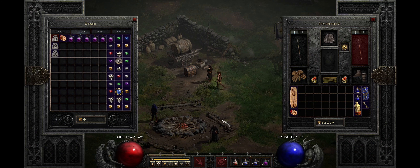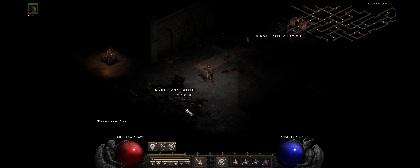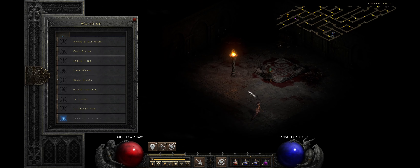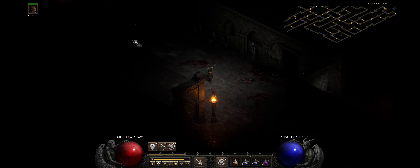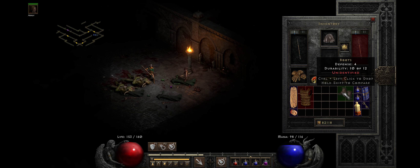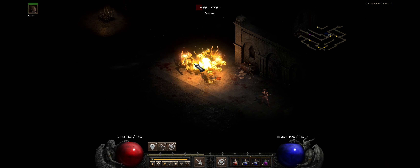I'm now essentially looking for the waypoint on Catacombs level 2. Once I find that, I'm very close to finishing Act 1. The waypoint is here — awesome, waypoint complete. All waypoints in Act 1 done. We got attacked by a load of little Banished Ones — those weird monk things — and they dropped a unique item. Whenever I hit level 15 I've got my first unique, which is pretty cool. I didn't know you could start getting uniques this early.